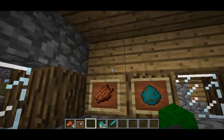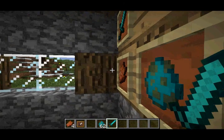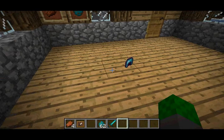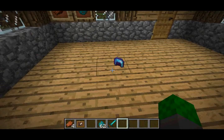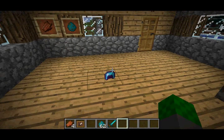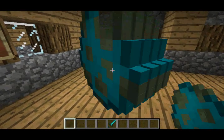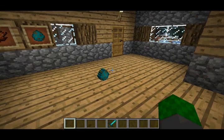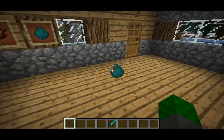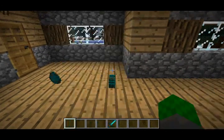Another thing with the new 3D items: if you put them in item frames, they will also be rendered in 3 dimensions. Another feature is that they'll now show their enchantments — I dropped my diamond helmet with Thorns 3 and it's glowing, which means it's enchanted. Also, if you press Ctrl-Q, it'll now drop an entire stack of items. The Q button is usually used to drop just one item, but Ctrl-Q drops an entire stack, depending on how many items are in the stack.